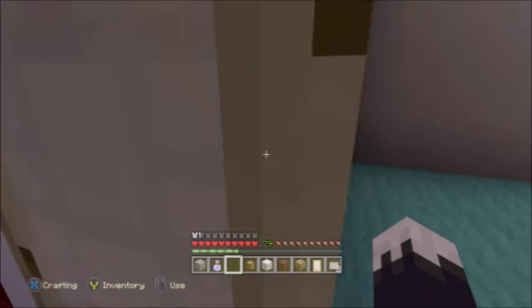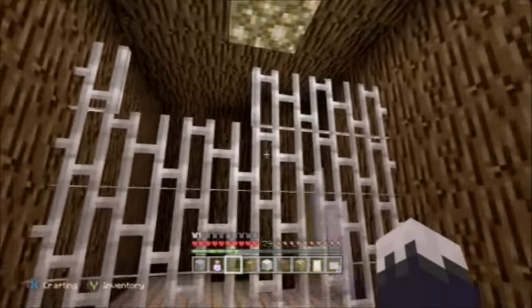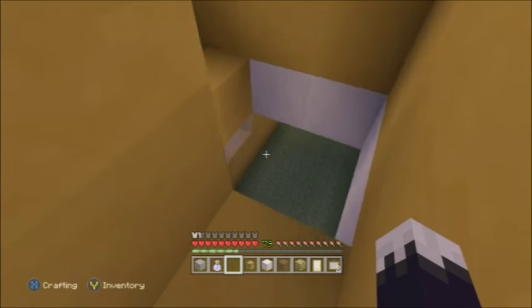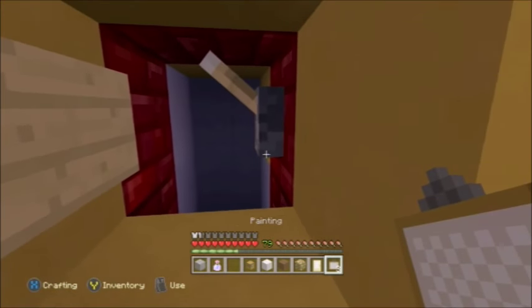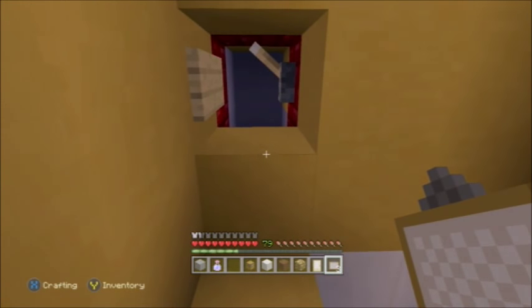If I close these doors and go back over here and open this, it leads into this room I showed earlier. If you break this painting, there's a lever which is supposed to represent the key for that door downstairs that I said we'd go to in a minute.